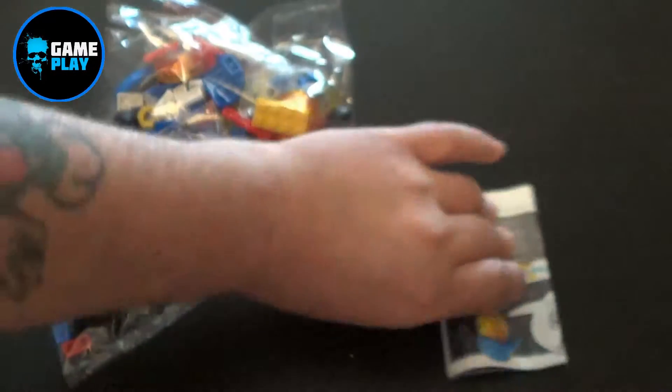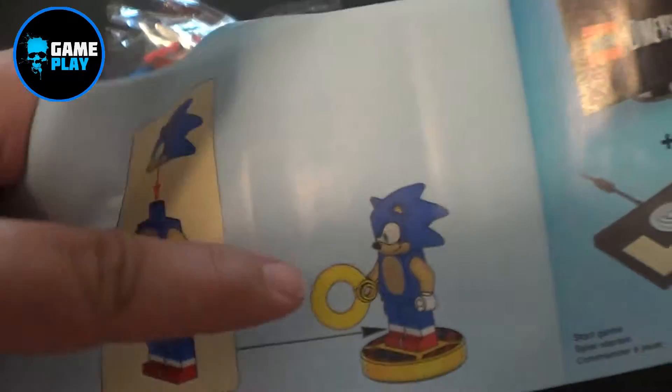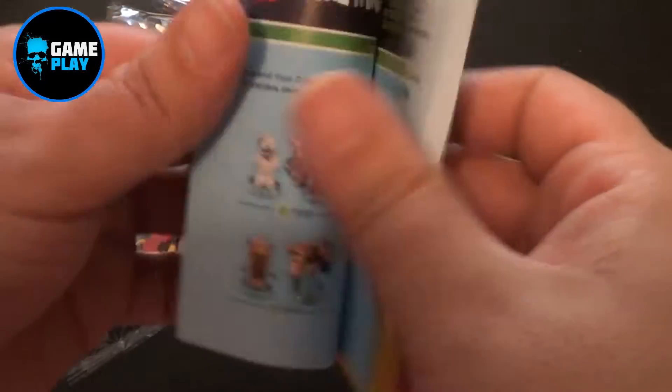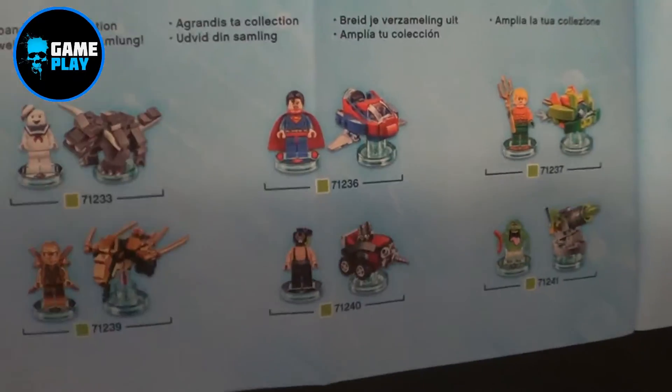So we pop open the side — actually pre-opened it. Watch out, the sticky tape off of it. There we go. Inside here you get first of all your little instruction manual for Sonic the Hedgehog. A little bit of blurb on how to make Sonic, get him onto his NFC little disc, place him on your game plate, and then you can enter his level. There are some advertisements on the back for other team packs or fun packs that are also available, like the Mr. T one, Fantastic Beasts, and also ET, which came out with this little lot.